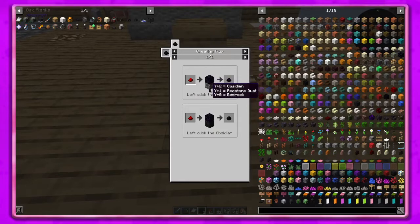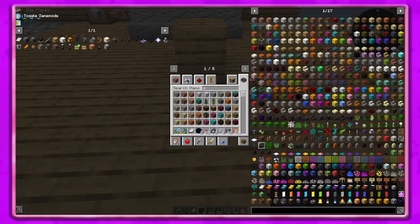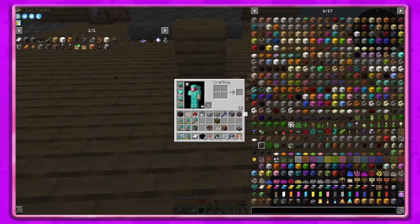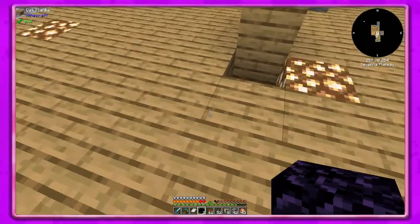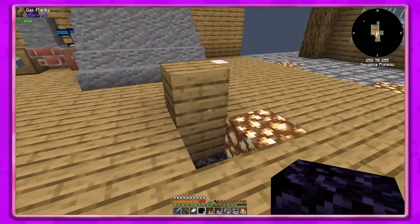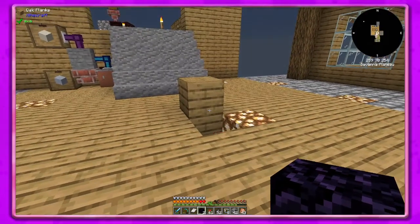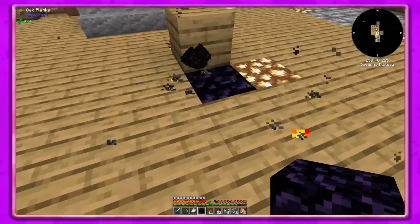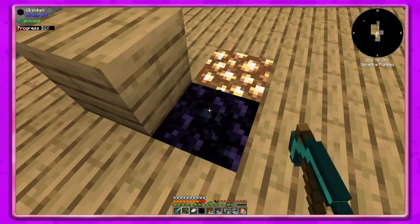Then we put obsidian two blocks from there, and input redstone in the middle. I accidentally changed our game mode - oops. I got a stack of redstone because I'm guessing we're probably going to need more than a stack honestly. Right click that and it gives us flux dust! Yay, we did it! The only problem is you have to mine the obsidian, but we can at least get started.